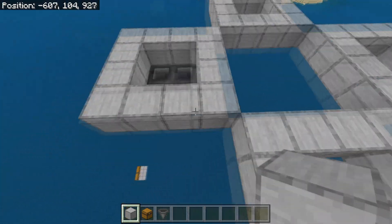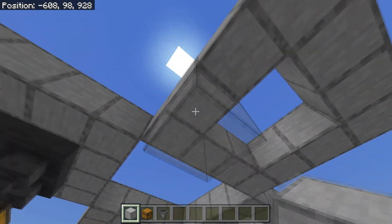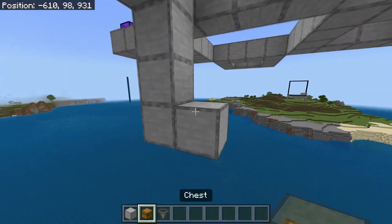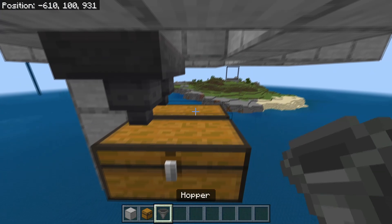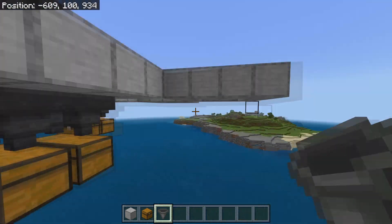After you have done this, you need to basically just build these chest systems in all of these positions. Just place 3 blocks down here, a double chest right here, and then 2 blocks and 4 hoppers going into those chests. Then just do this on all of them.